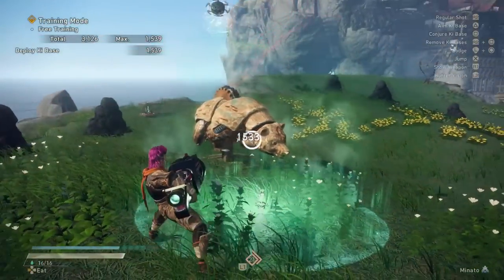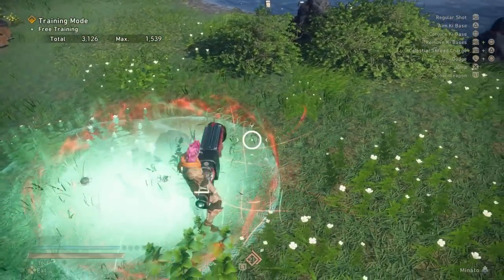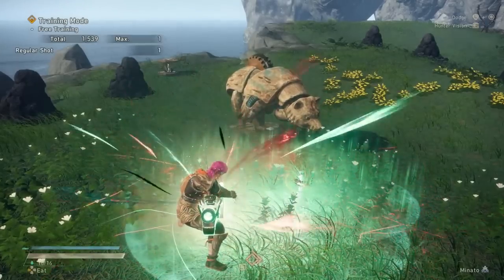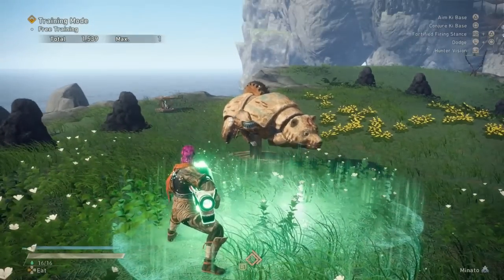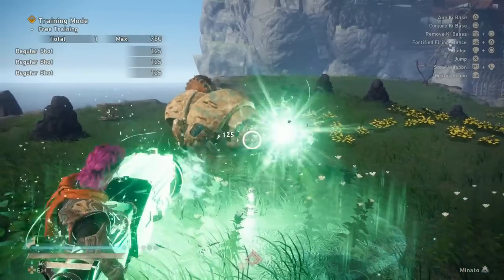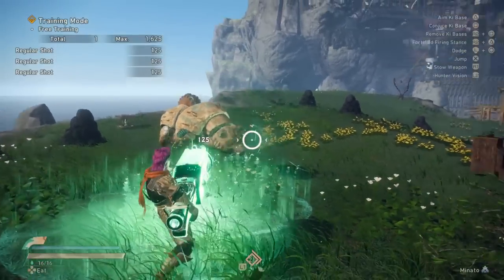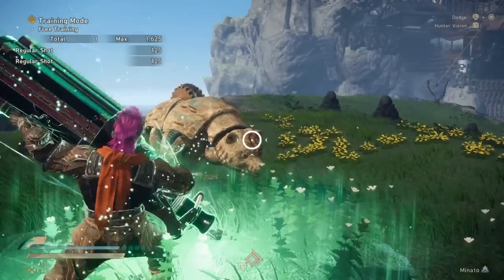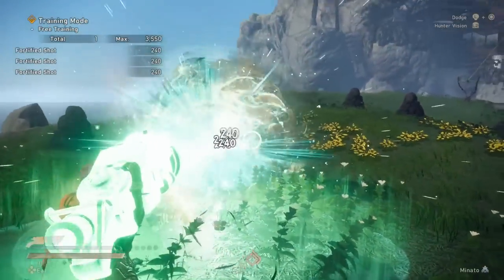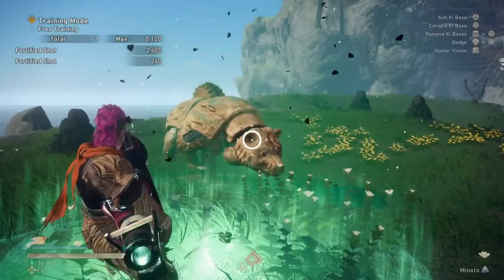This fortified ki-base is also one of your strongest attacks. It looks just like the others except it has a red aura. If you stand inside of the fortified ki-base and press special attack and attack two at the same time, you will do what is called a celestial thread charge. This gives your weapon a glowing blue aura and means you can do your strongest attack. It also removes the red from the ki-base, making it just the normal one. If you then press special attack and attack two again while the gun is in this blue glowing state, you'll take the fortified firing stance.